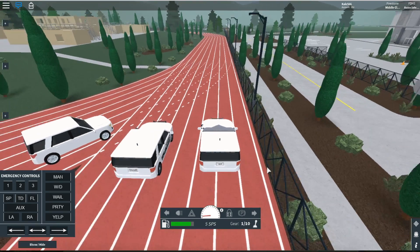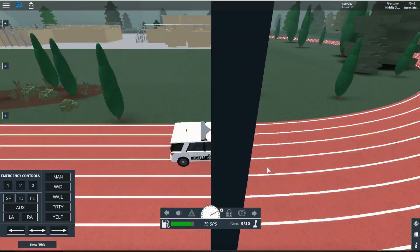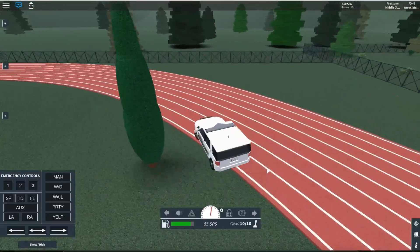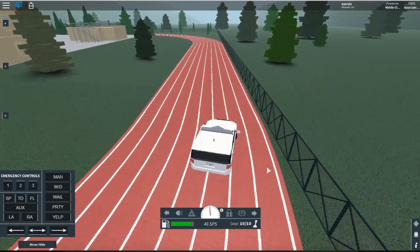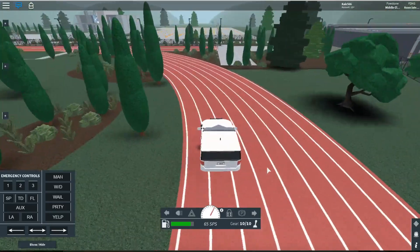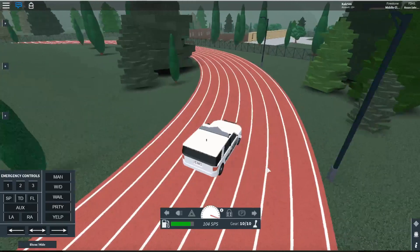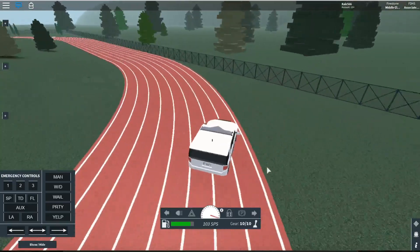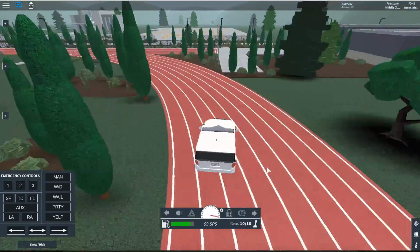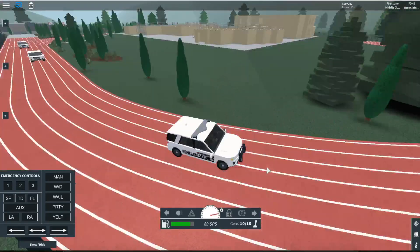Now we're driving around to show you the vehicles. These go up to gear 10, so they're pretty good vehicles. The chassis is horrible though — I'm not the only one who complains about it. This car sometimes drives itself: it drives forward on its own, turns left by itself, sometimes spins out. It has a mind of its own. I've been asking for a chassis fix for a long time — it's not that I'm a horrible driver, it's the car. Everybody that drives this struggles with it.